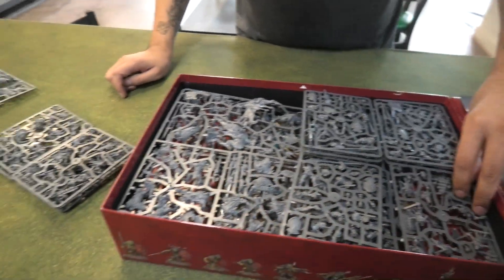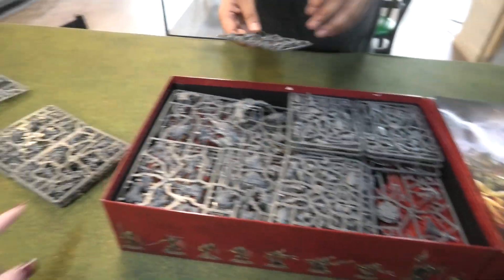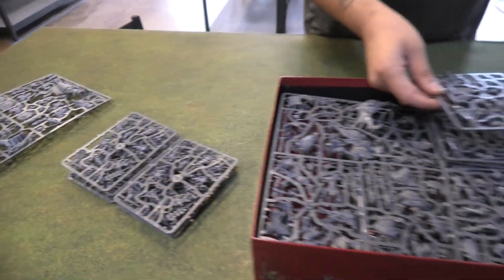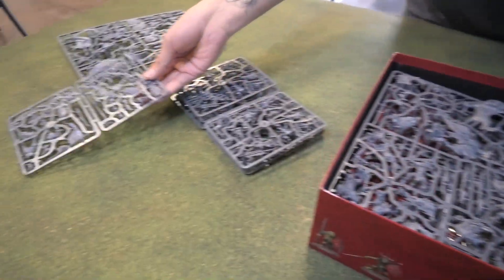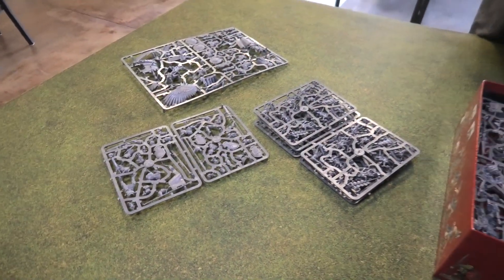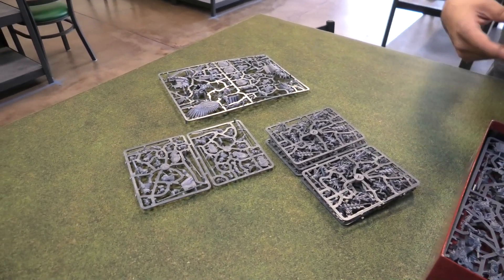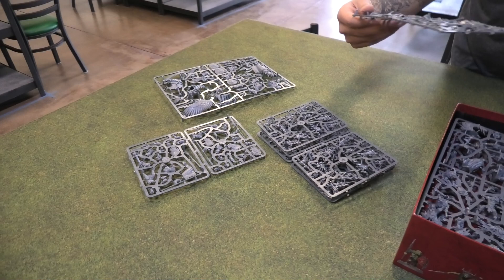It looks like they're doing the same thing as always, where they've individualized sprues, so this is going to be super easy to break apart in groups. These are actually part of this because those are the Hobgoblins, right? Yep. So we got brand new Hobgoblins, brand new Stormcast — a whole bunch of new plastics. Don't you mean sick marines? I do mean sick marines. It's been like six years since this came out.